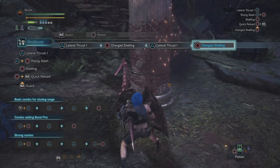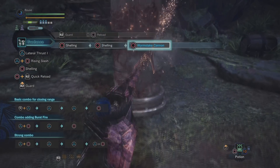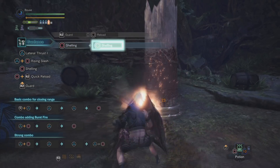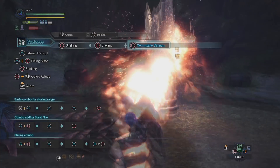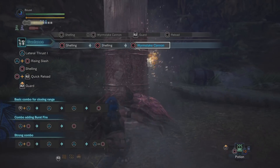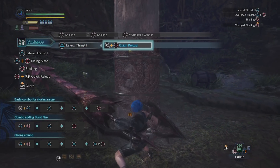If you press circle twice you'll perform two shell shots in a row, and pressing circle a third time gives you the wyvern stake cannon. This is a projectile with very short range that, when lodged into a monster, deals a few ticks of damage that ends in an explosion. You can think of this as a finisher, and it does roughly the same damage no matter what shell type you're using. To use another wyvern stake cannon, you have to reload your gun lance.